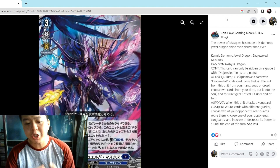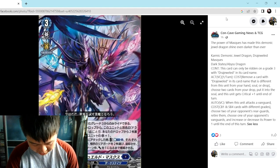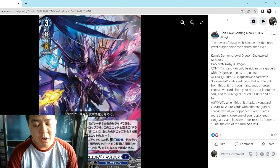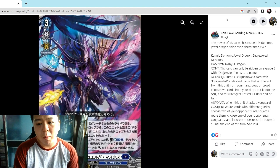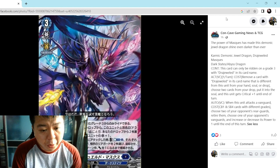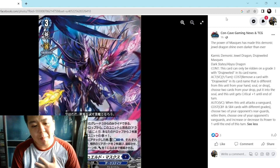Just like usual Draw Jewel shenanigans, it reduces your opponent's vanguard power to one and retires two rear guards, which is pretty good. But sadly, the second skill now causes a Counter Blast. The old Draw Jewel's reducing power to one skill did not require a Counter Blast — it just needed to attack and soul blast four cards with different grades. I'll give it a pass on the first skill since it's just a soul blast, and you soul charge two cards from your drop and get a crit. It's okay — not bad, not broken, just fine.